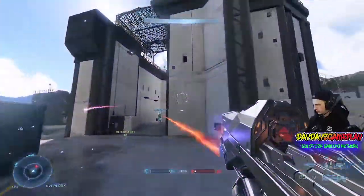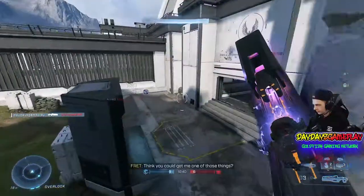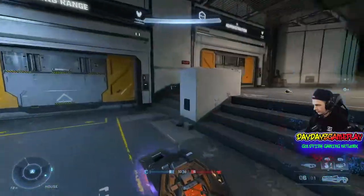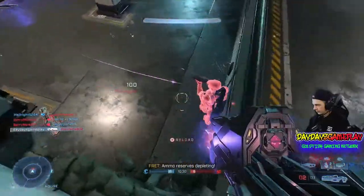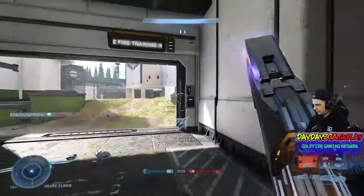Coming in at number two: the Repulsor has hidden uses as well. Use it to boost your jumps by aiming it at the ground and activating the Repulsor — you will jump to a higher elevation than normal. So instead of just jumping around, if you use the Repulsor while jumping and looking at the ground, you're going to jump up a lot higher, allowing you to reach elevations or platforms you wouldn't normally be able to get to with a normal jump.